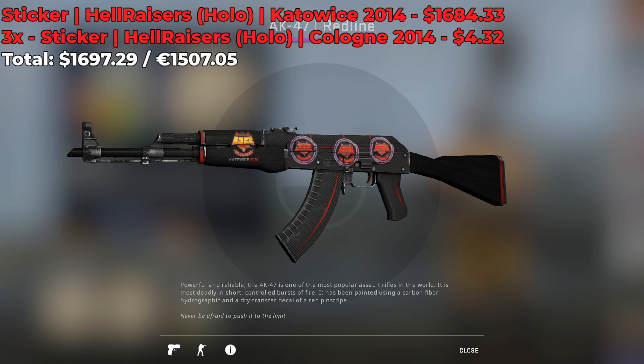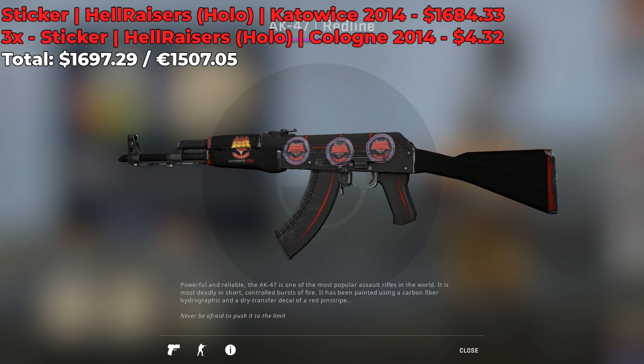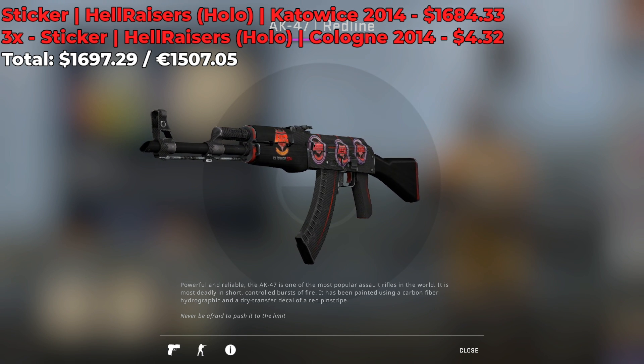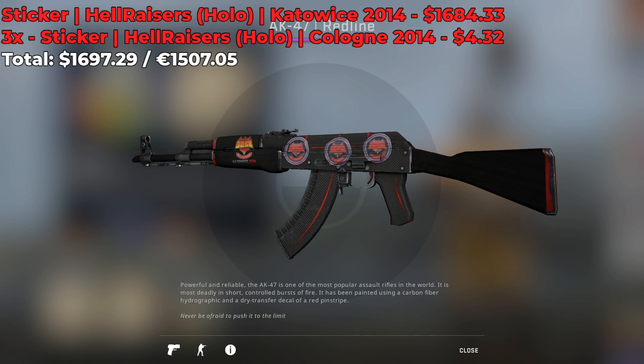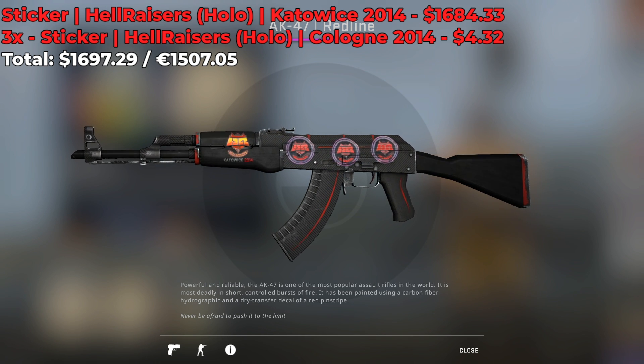If you're a fan of Hellraisers, then you're going to love this next skin. This AK right here comes with a Katowice 2014 Hellraisers holo, which costs around $1,600, as well as 3 Hellraisers holos from the Cologne 2014 Major, for a grand total of $1,700 to create such a sticker combo.